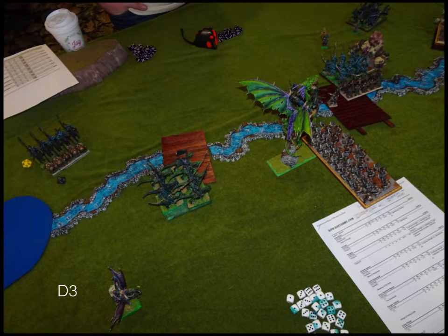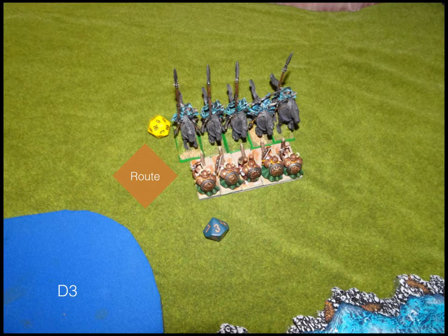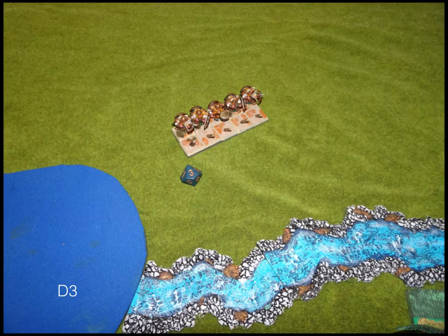Dwarves turn three: the Army Standard Bearer moves out of the way and the Shield Breakers make the charge into the Dragon Lord. My Rangers charge the Heralds of Woe — since he moved them up they're in range, and as Path Miners charging through the river is no big deal. My Ironclad counter-charges the Reaper Guard and my Greater Earth Elemental hits their flank. My Earth Elementals pick up the token and move forward. The Rangers at the bottom start moving to the other token. The Rangers route the Heralds of Woe and reform.